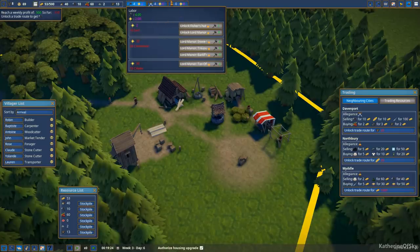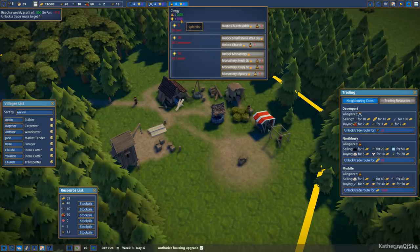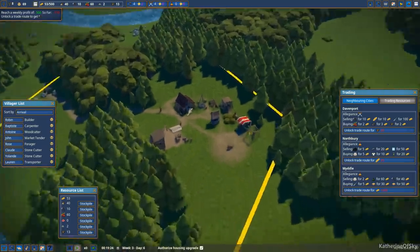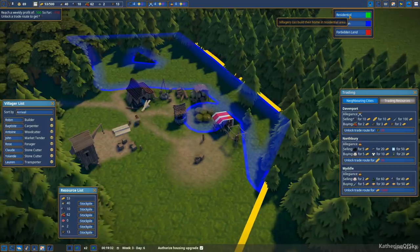The kingdom is recognizing your efforts in establishing your settlement. We'll modify our influence to have plus four with the crown and plus four for our people — the labor faction. We have different factions where we can earn splendor, kind of like a reputation thing. In labor, the fisher's hut and lord's manor unlock when we have 10 serfs and 2 splendor. The kingdom has wooden keeps, wooden walls, and hunters. The clergy has rustic church, small stone well, and wall lights — no influence or splendor with them yet.